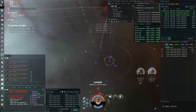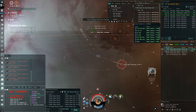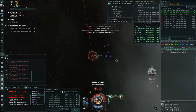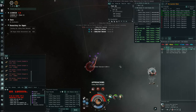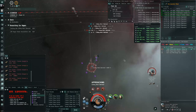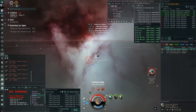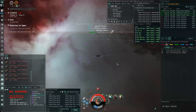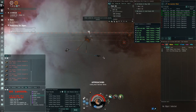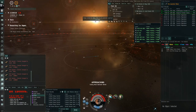The cruiser spawns and warps in — I have drones clearing it out. Even with one armor repper this can get spicy. You want to immediately approach, overheat your antimatter guns, and unload on the final cruiser, getting as close as possible — ideally within three or four thousand meters. He webs you so he keeps you at bay somewhat; the faster you get on top of him the better. We dropped to about half armor, but again I'm using T1 ammo and low skills — if you can upgrade anything, I'd highly suggest it.